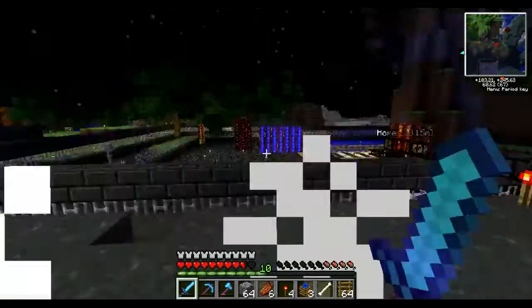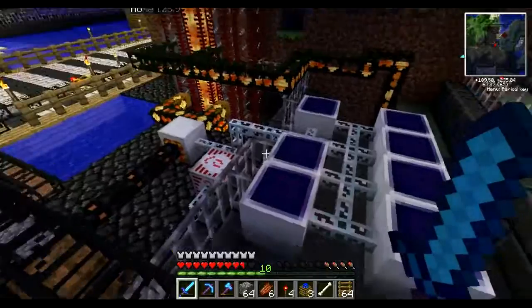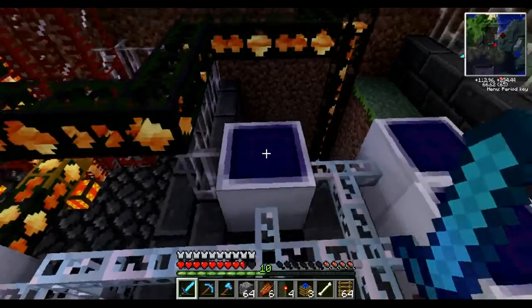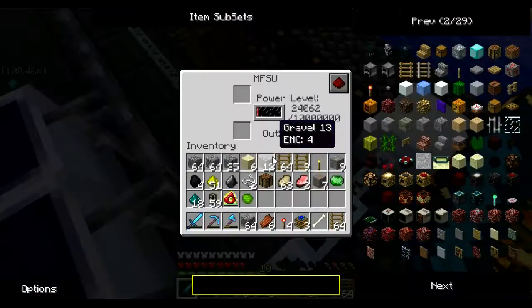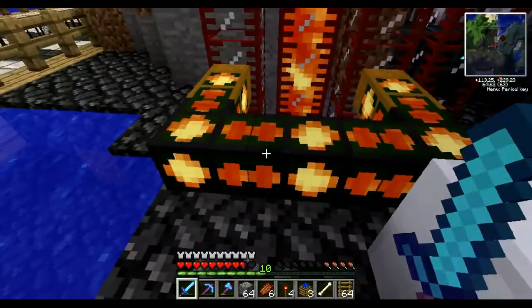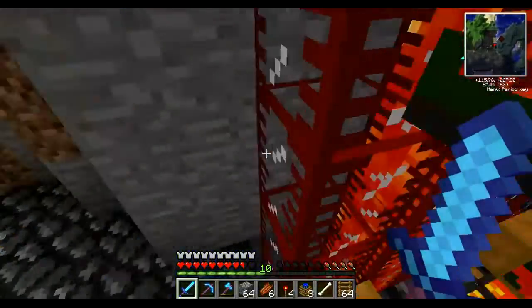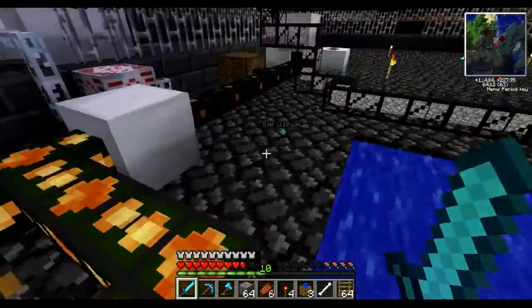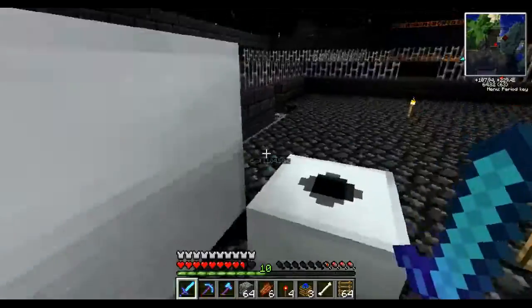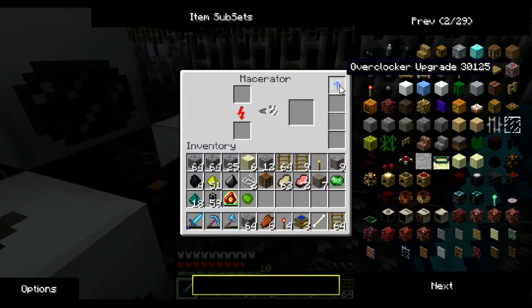Unless you use combustion engines — so far I've had like four of them explode. Anyways, here's some solar panels pumping into the MFSU, then a general thermal generator. Pretty deep lava setup, goes down probably like 30 blocks. Compressor, compressor, macerator — that one has an overclocker in it. Pretty nice.